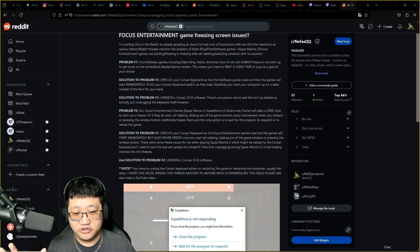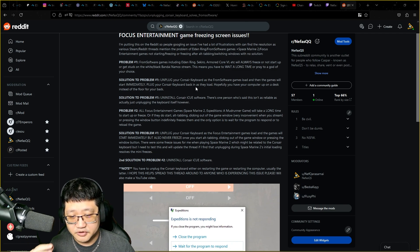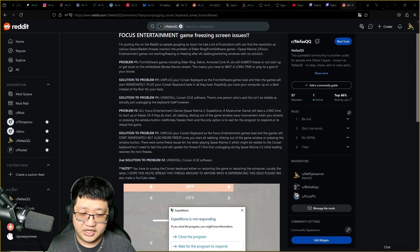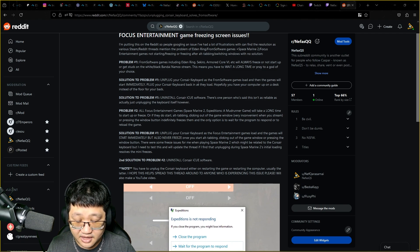So the solution to these problems is: unplug your Corsair keyboard as the FromSoftware or Focus Entertainment games load, and then the games will actually start immediately. Most notably, with Focus Entertainment games like Space Marine 2, it will never freeze when you Alt-Tab, click out of the game window, or press the Windows button. I'll update in the comments if unplugging during Space Marine 2's initial loading also resolves those mini-freezes, or if that's a separate graphical optimization issue. But yes — PSA: try unplugging your Corsair keyboard as these games load up.